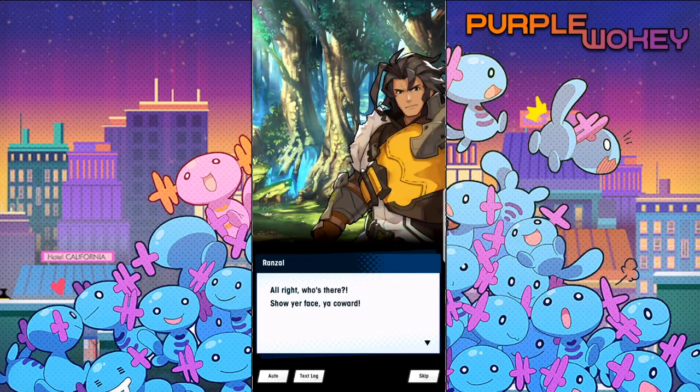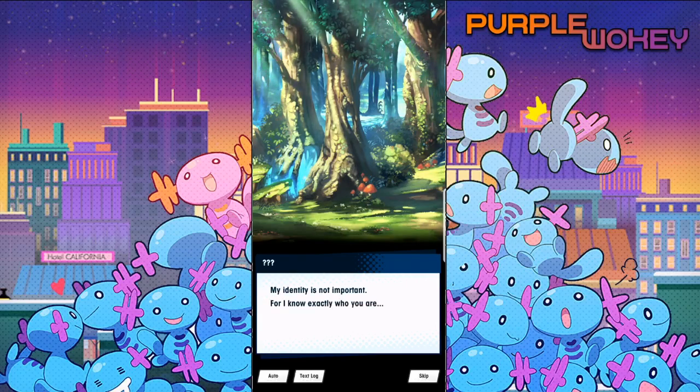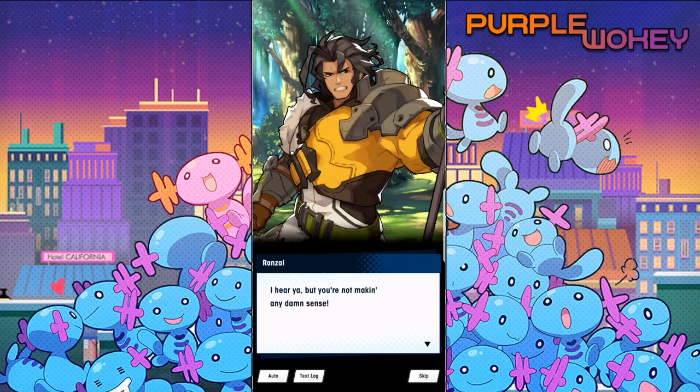All right, who's there? Show your face, coward. 'My identity is not important, but I know exactly who you are, Ranzel — son of a lord, heir to the saint, loiter. Barely-weathered mercenary, now a military commander for New Alberia. Privilege of birth. Privilege of body. Privilege of friends. Irremissible.' Is he trying to kill Ranzel? 'Privilege is an unforgivable sin.' This guy is literally like 'check your privilege.' I hear you, but you're not making any damn sense.